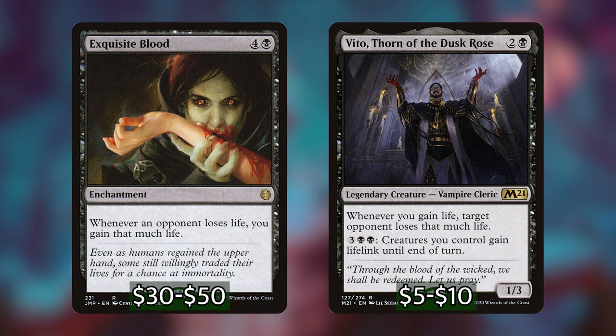But I just want you to be aware that if you're looking to upgrade Dina and give her some combo potential, Exquisite Blood is the card that you're looking for.